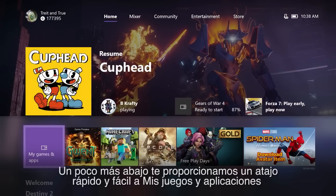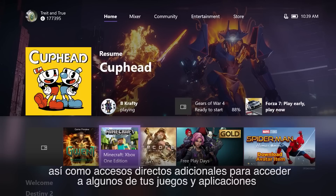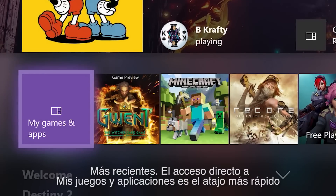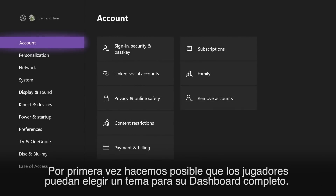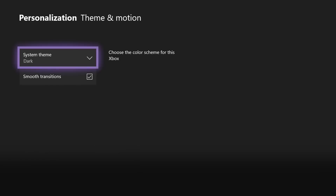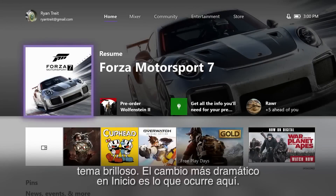Below that, we provided a quick and easy shortcut to My Games and Apps, as well as additional shortcuts to launch some of your most recently played games and apps. The My Games and Apps shortcut is planted right here, so you'll always have the super-fast shortcut in the same place. For the first time, we're making it possible for gamers to choose a theme for their entire dashboard — you'll be able to stick with the traditional dark theme or opt for a new light theme.